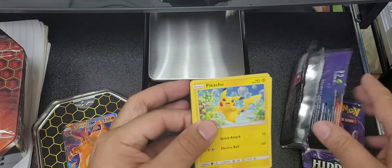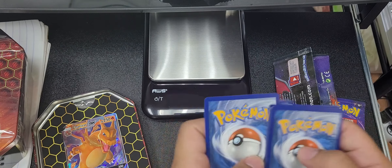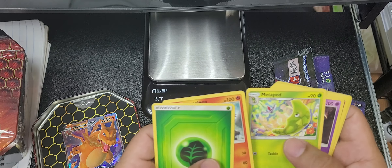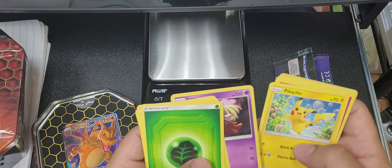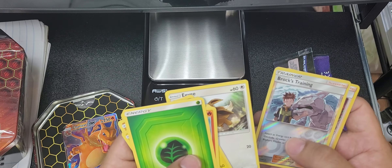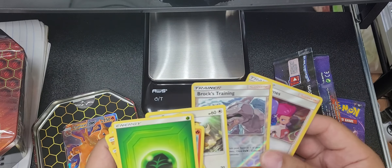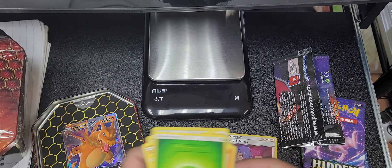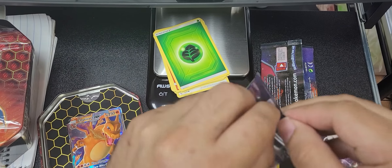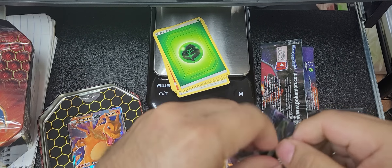Oh, we got the Pikachu! One two three four — what card is this? Let's see. Jesse and James, okay okay. Not bad for the first pack — this is how I like to open this pack.